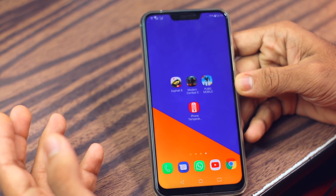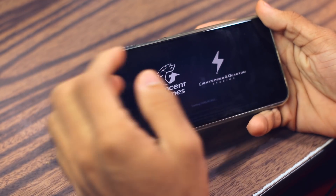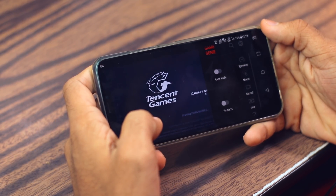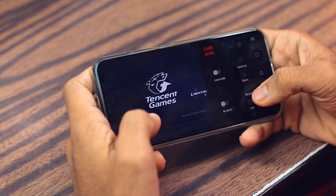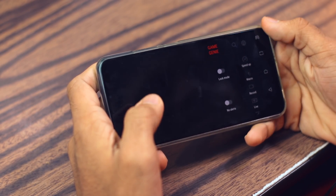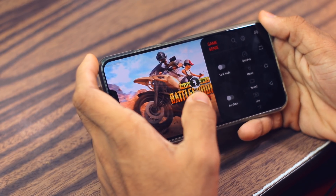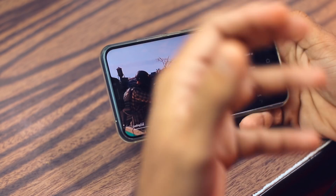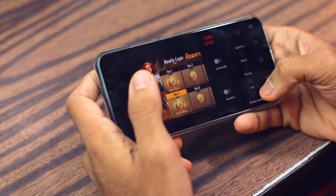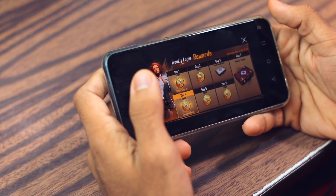Let's begin the gaming review starting with PUBG. This phone has lots of AI features — for example, Game Genie, an amazing tool provided by Asus. You can record your gameplay, clear up the RAM, use lock mode and no-alerts mode if you don't want to get disturbed while gaming. You can also live stream your gameplay on YouTube or other applications, which is amazing.